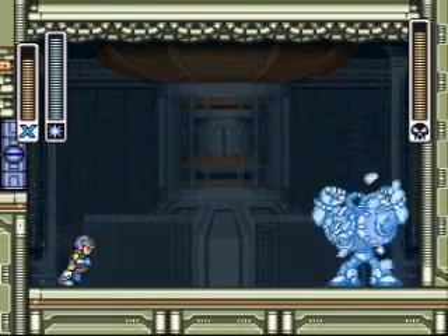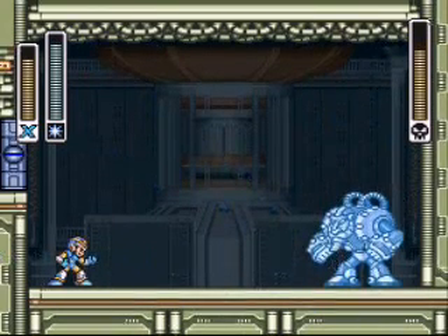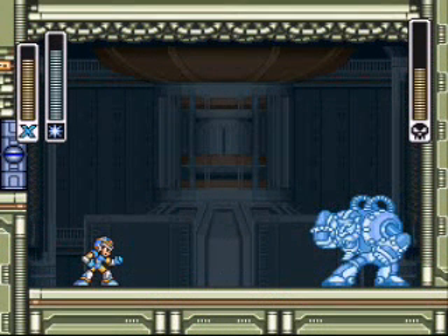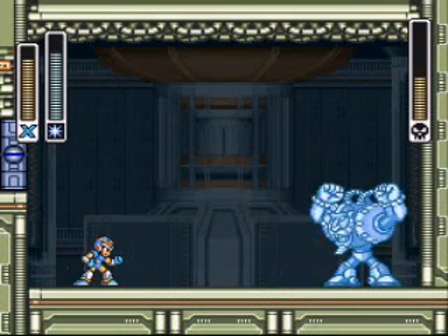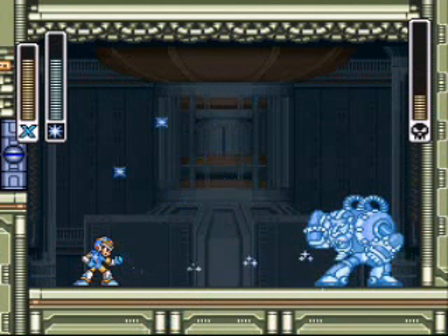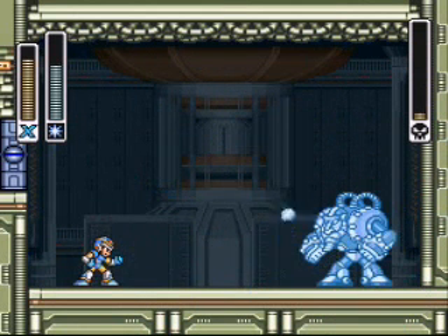His weakness is shotgun ice, and it's pretty easy to take him down. Just once he breaks from the ice, fire at him again. Make sure to dodge those — that'll really jeopardize your flow if you get hit by them. He's really an easy boss.